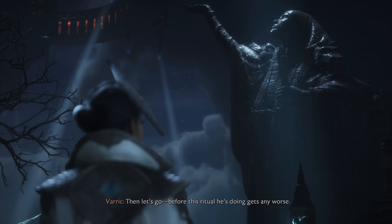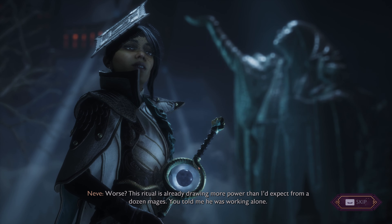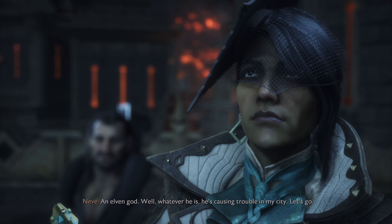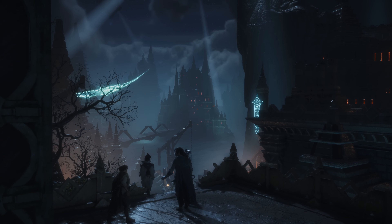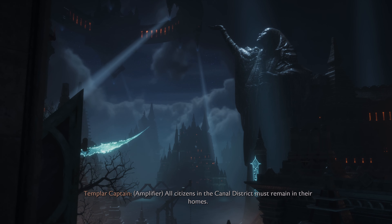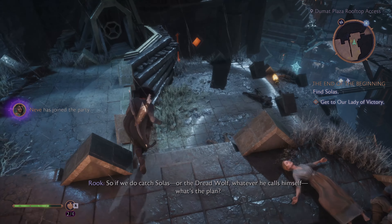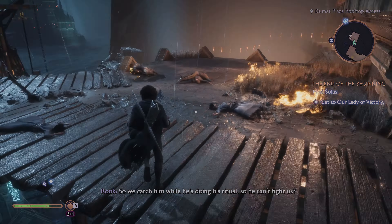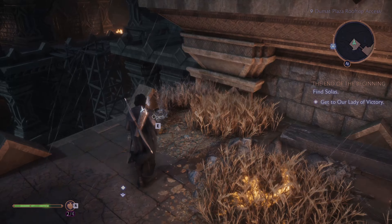'Rook, like the chess piece — one of the strongest pieces on the board, but tends to think in straight lines.' 'Based on the Venatori, you've got excellent taste in enemies.' 'I haven't seen Solas in person, but I did find hints of old magic similar to what you get in elven ruins. I traced it to a building beneath Our Lady of Victory — that's where your man is hiding.' 'Then let's go before this ritual gets any worse.' 'This ritual's already drawing more power than I'd expect from a dozen mages. He probably is alone — I also told you he was an ancient elven god.' 'Whatever he is, he's causing trouble in my city. Let's go.'